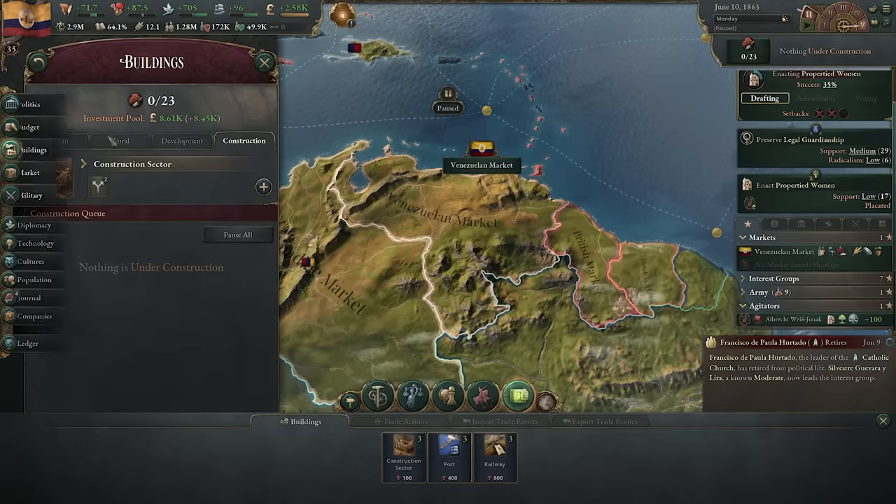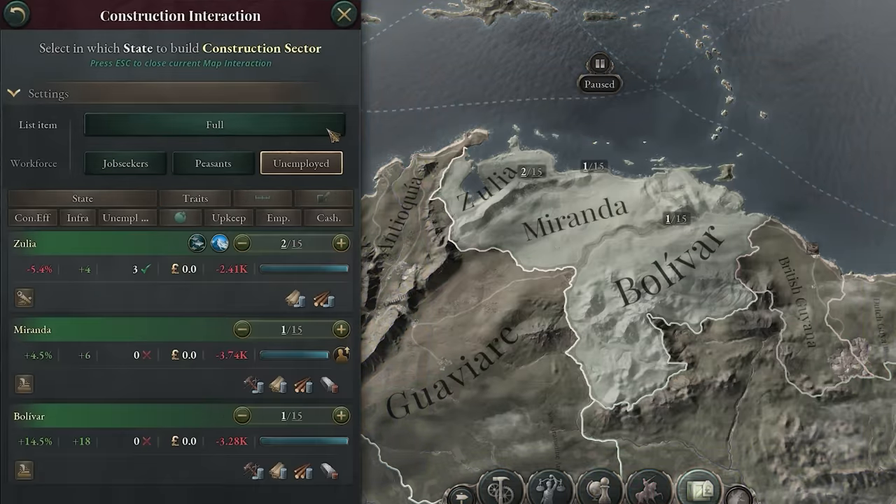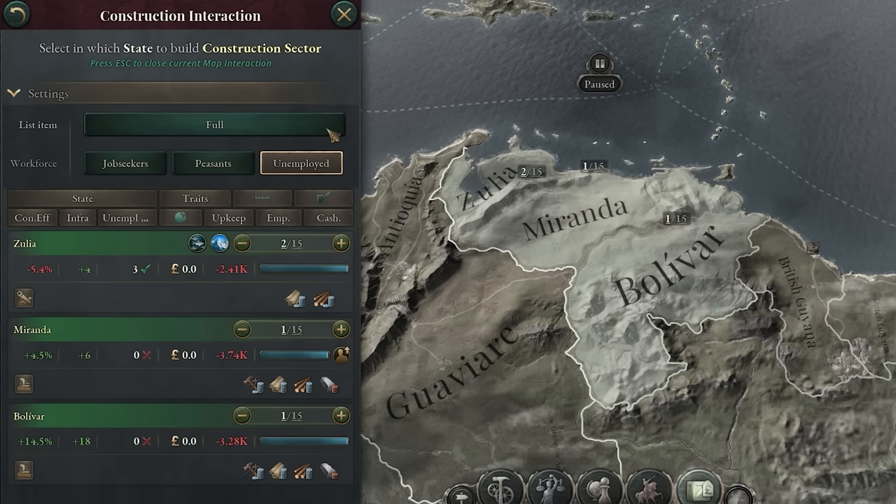The construction interface has a new tab. Clicking between condensed and full will show you more detailed information about the construction capabilities and productivity in your states.